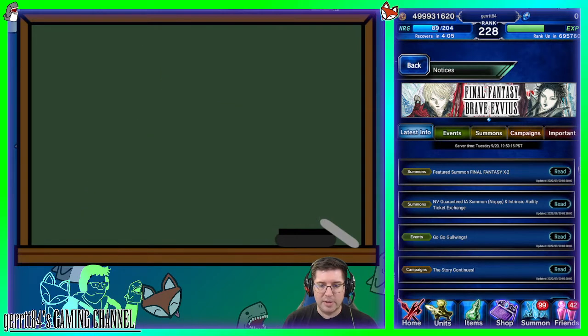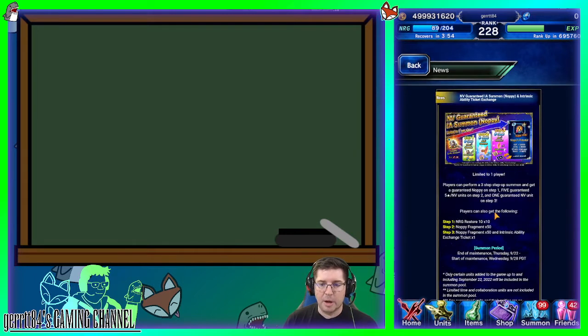Before I get into killers, I want to touch on the Noppy intrinsic ability summon. It's a three-step-up process. You get Noppy on step one guaranteed, plus a 10+1 summon for 5,000 Lapis. Noppy's potential is 5,000 HP, 3,000 Attack, chain cap up, and potentially a modifier boost. We don't know what the modifier boost will be yet, but from what I understand from people doing some math, it's going to take a lot to make this worth 12,000 Lapis.